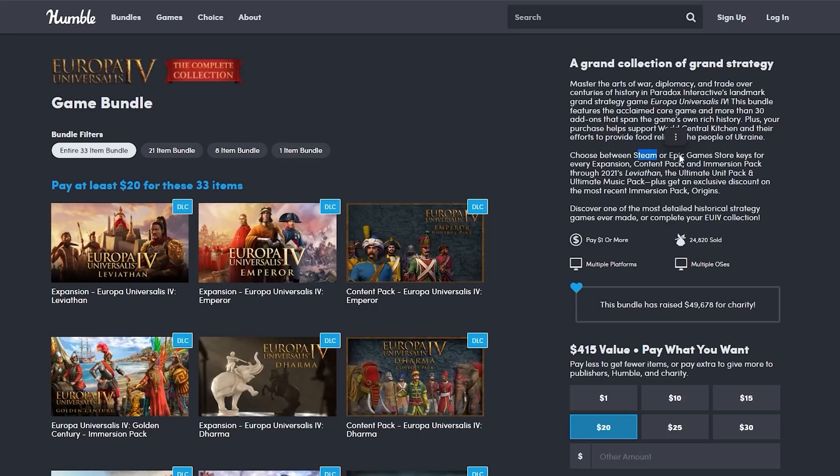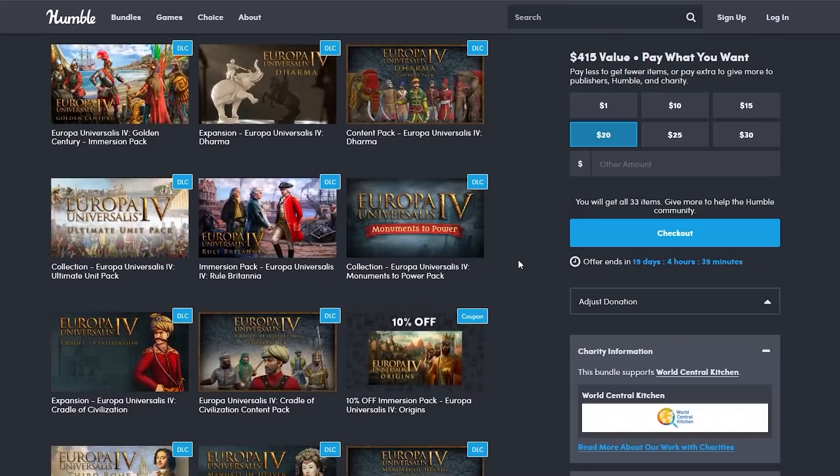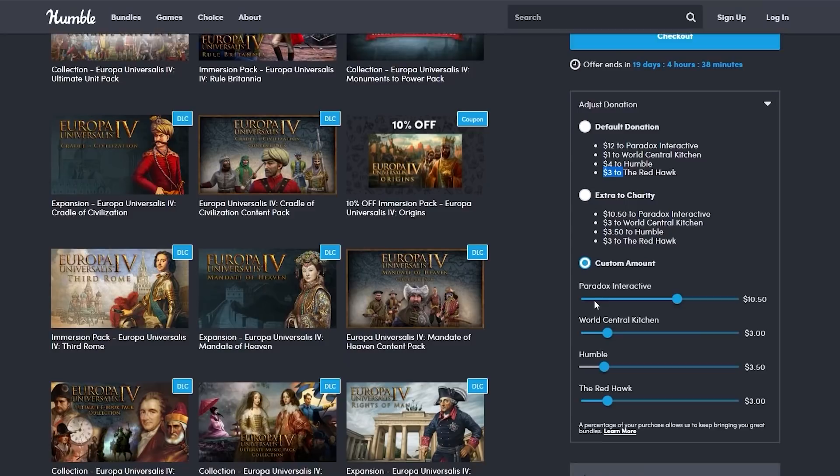You can choose between Steam or Epic Games keys. Since lots of you have EU4 for free on Epic Games, you can choose between whatever you want and get every single DLC and the base game except for Origins for just $20. This is also a great way to support wonderful charities and the channel itself. You can adjust your donation: $12 to Paradox, $1 to Charity, $4 to Humble, $3 to me.